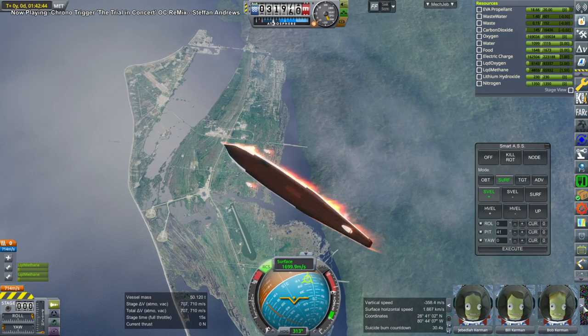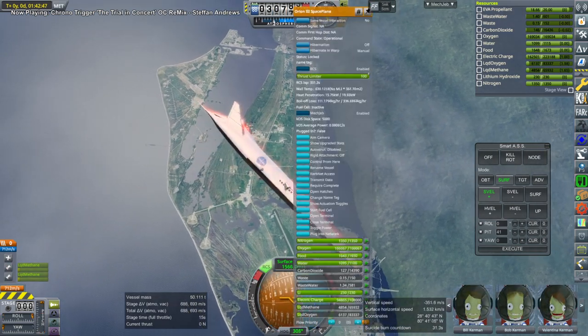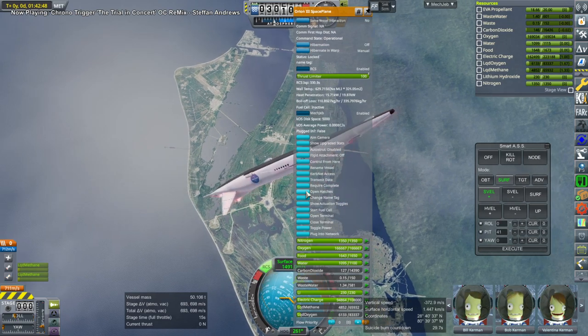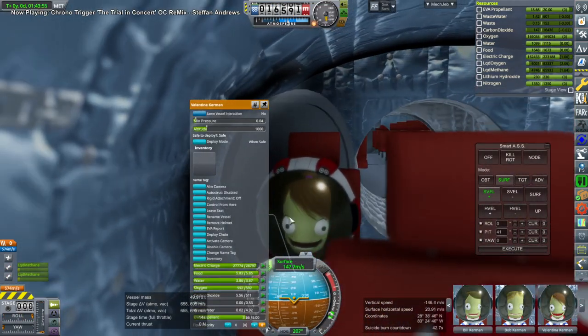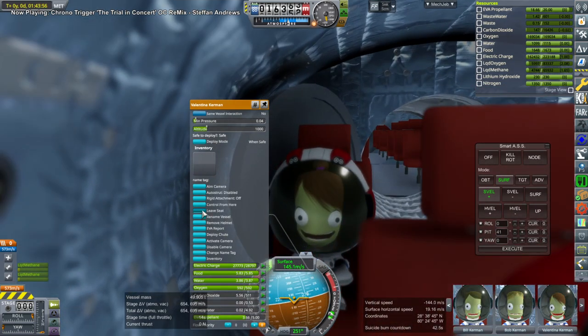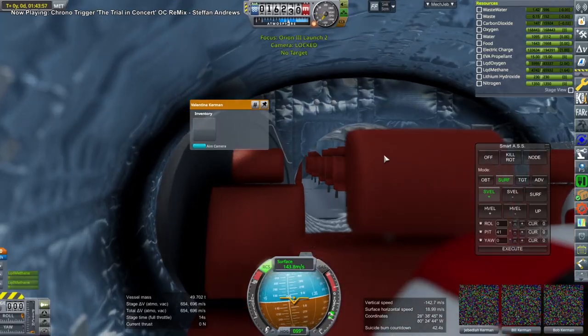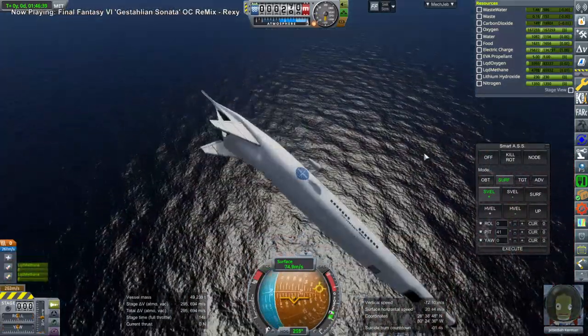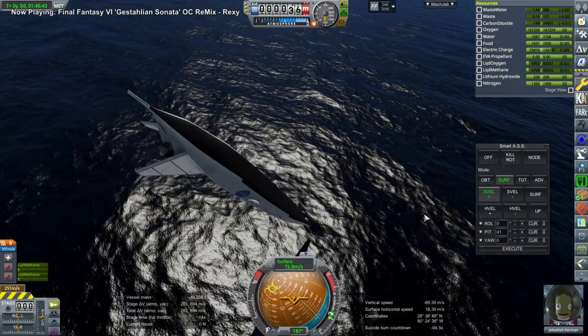Much has been ripped apart. We are benefiting from the fact that the heat shielding is basically all around the thing instead of just on the bottom. I tried to get Val out of her seat but this is not a good idea as it turns out. So they're basically doomed. But don't worry, we will revert and try again - it is just a test after all.